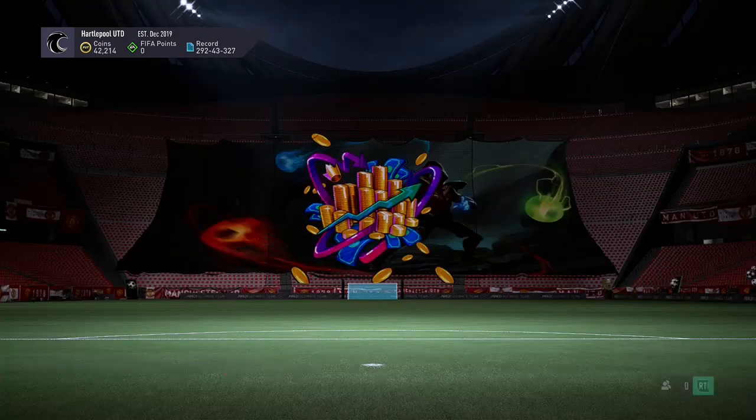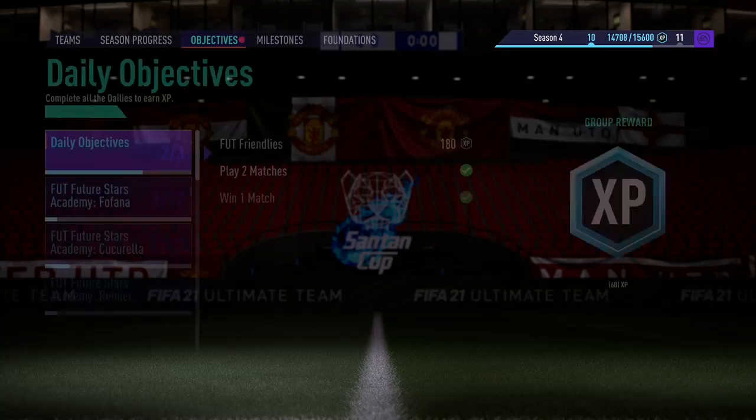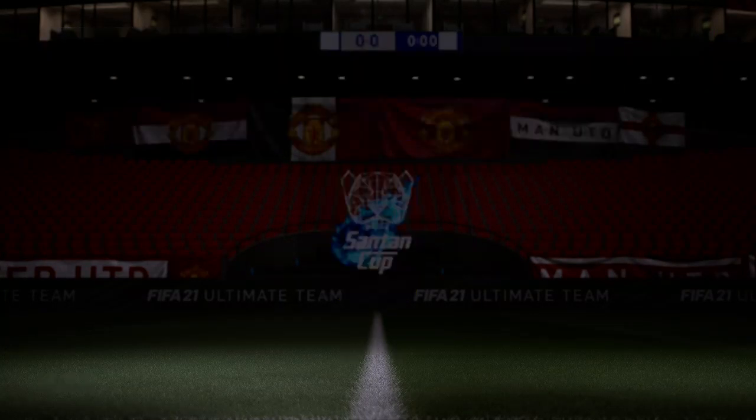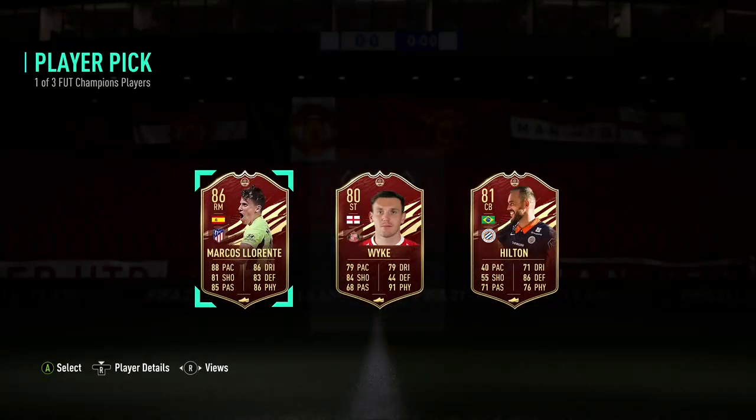Should we just go straight to the player pick and have a short video? Yeah, we might as well. We'll have a look at some of the other SBCs after. I can't keep the momentum — in Dybala or Aubameyang, and I'm really happy. Three, two, one — let's send it. Oi! Marcus Llorente is absolutely brilliant. Oh my days, I cannot believe what we've just pulled off there. Oh, well, that's not bad at all.